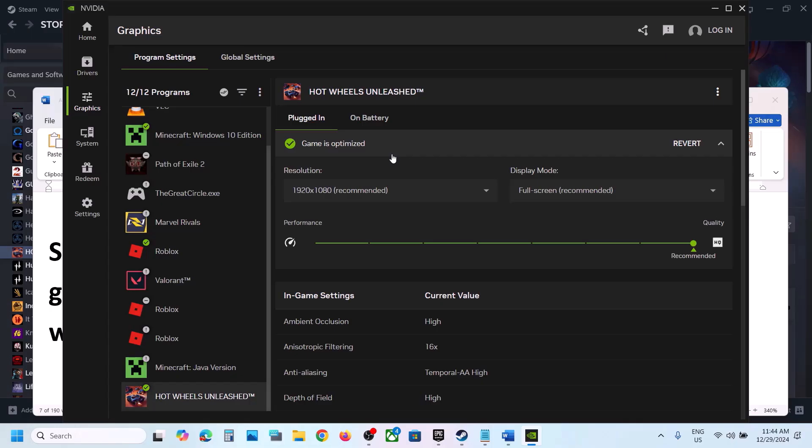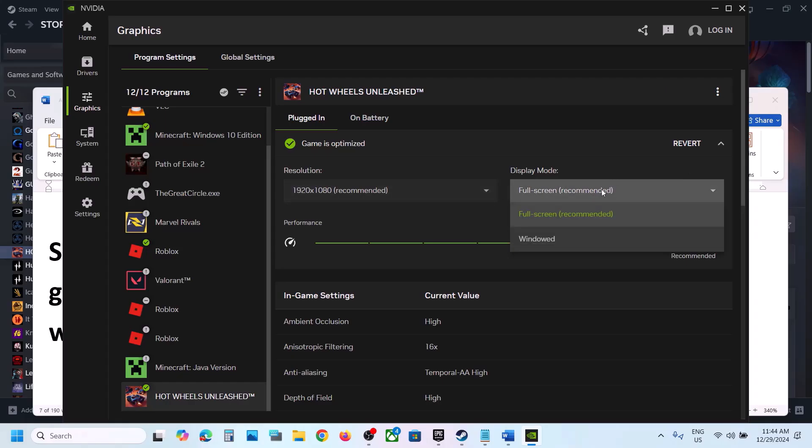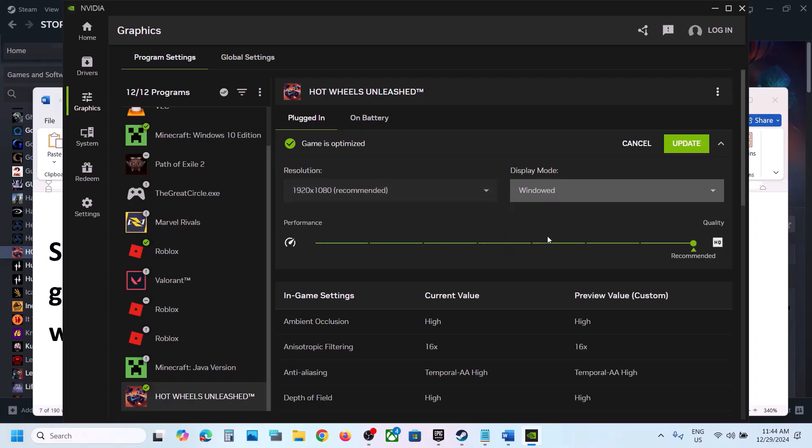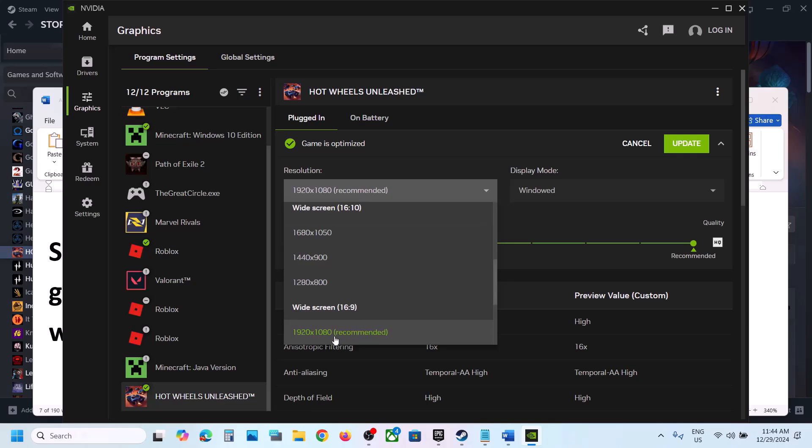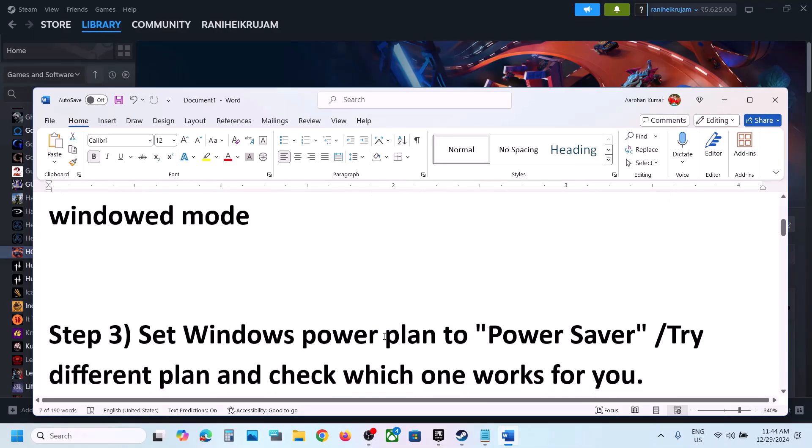Select Hot Wheels Unleashed, click on Optimize, and once optimized, launch the game and check. If still not working, try Window Mode and adjust the resolution — for example, if set to 4K, try 1920x1080. Select the resolution matching your monitor and launch the game.